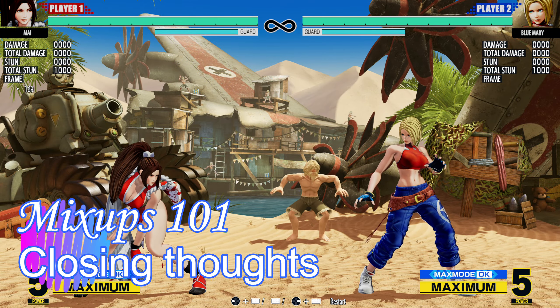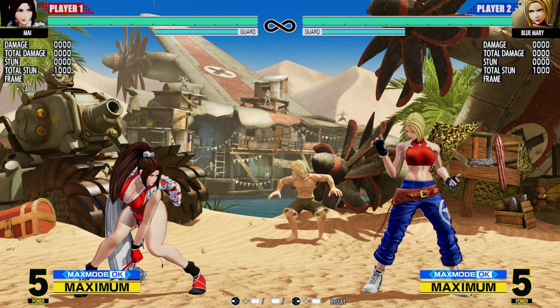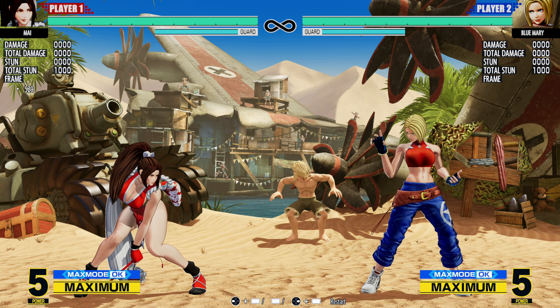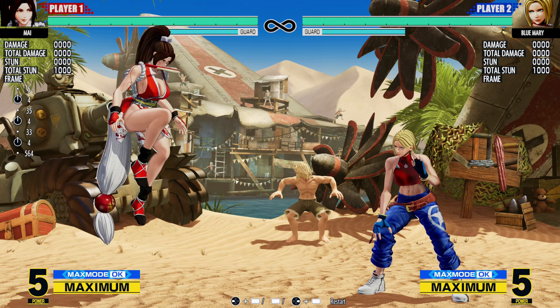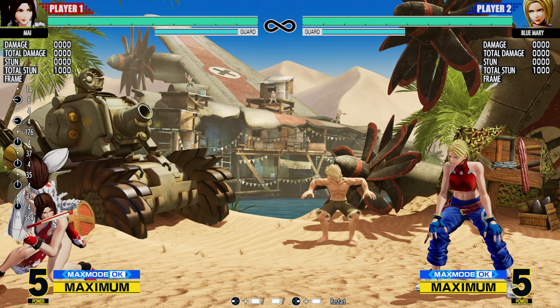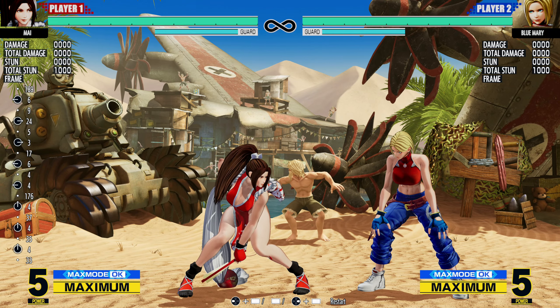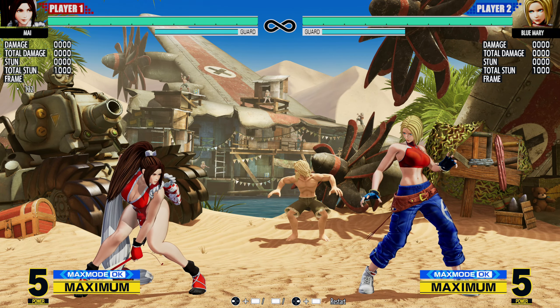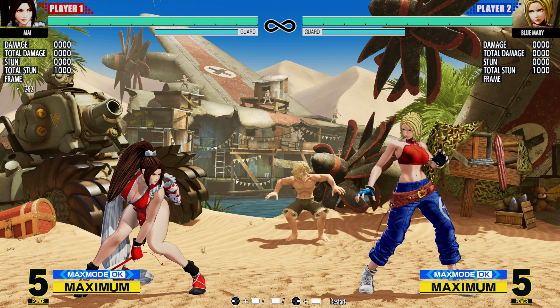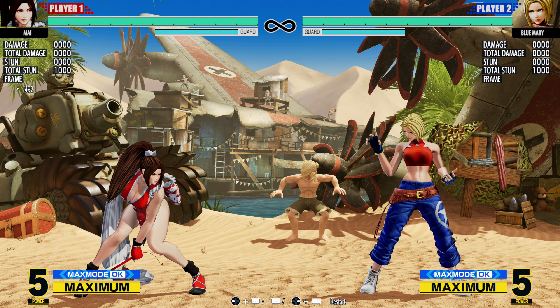There's tons of things you can do besides the base mix — cross-ups, overheads, command grabs — and the base mix is already one of the best mix-ups in the game, and everybody can do it. Short hop is an amazing universal mechanic. It's all about fighting in neutral, getting that knockdown, and going from there. I hope that gives you a decent idea of mix-up potential in King of Fighters. Thank you very much for watching, and go out and play some King of Fighters.